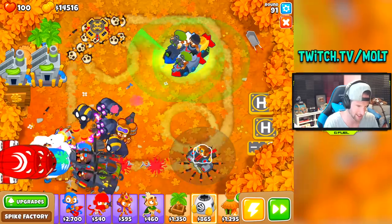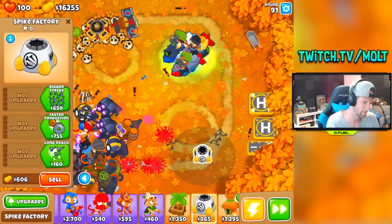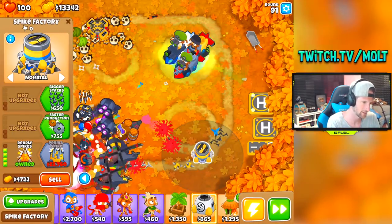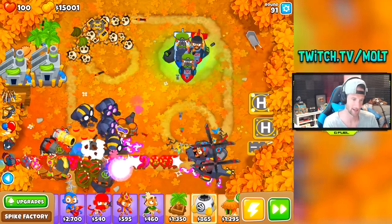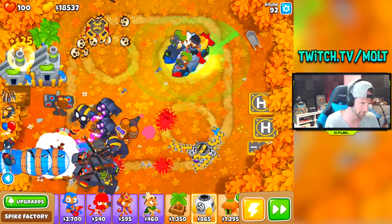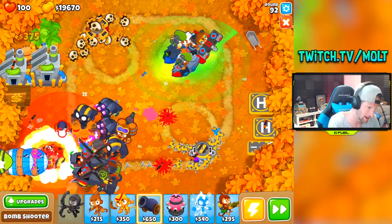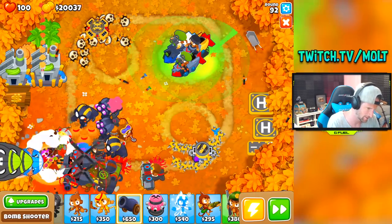I think I might get some perma spikes right here — the bottom row. Perma spikes cost $23,000. I'm going to go faster production and then get perma spikes real soon. Round 95 is one that I have to worry about. I'm actually going to get down more MOAB maulers — not right there, I'm going to build them down here because I want to save all that room up there for MOAB assassins and bigger bombs.